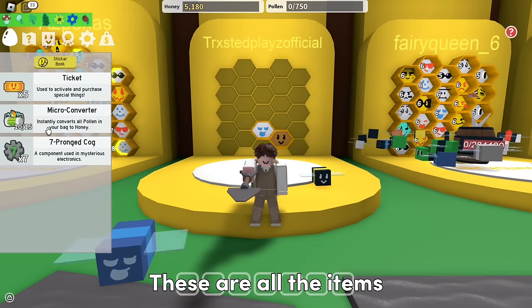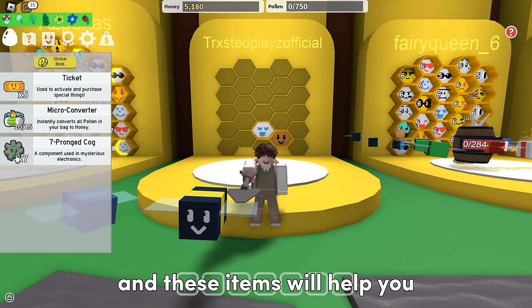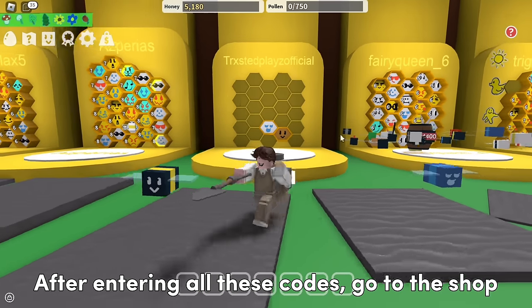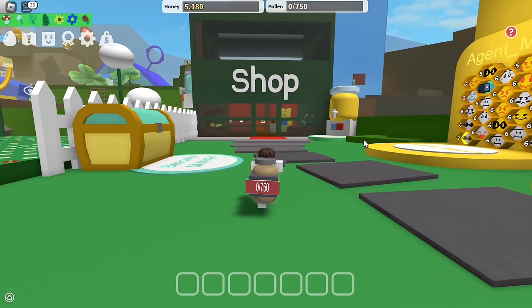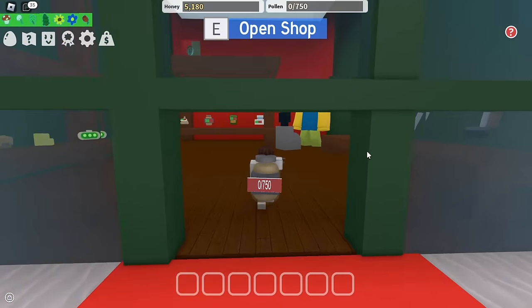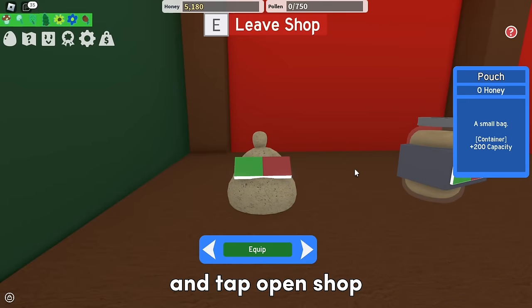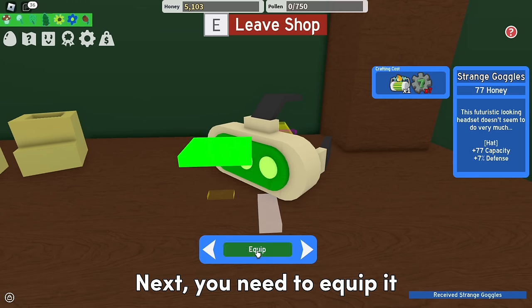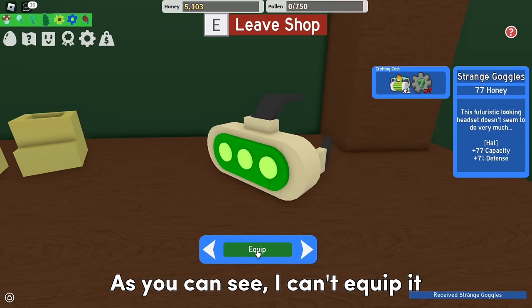These are all the items I got from the codes I entered, and these items will help you craft the Strange Goggles. After entering all these codes, go to the shop and tap open shop. Now let's craft it.